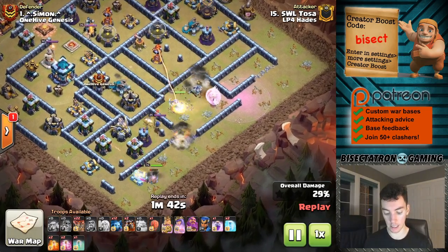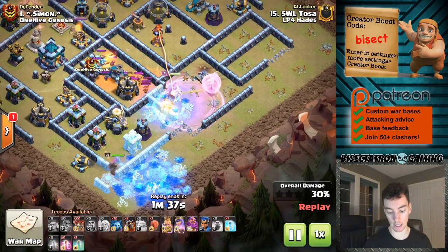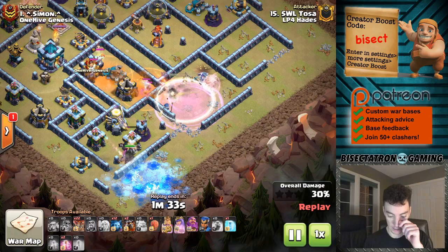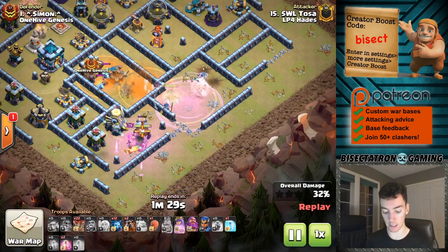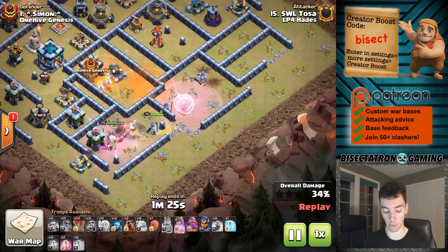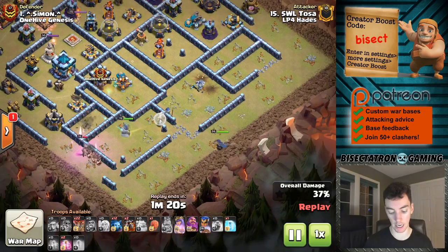Once again you're going to see another invisibility spell used in just a moment. First a freeze, make sure things actually pull out to the queen, and then we're going to have one more invisibility to help the queen, especially with those headhunters. A big usage of it is to protect the queen from headhunters, because they will start to target something else, and as they run by her she can pick them off. So it worked out nicely, great timing.